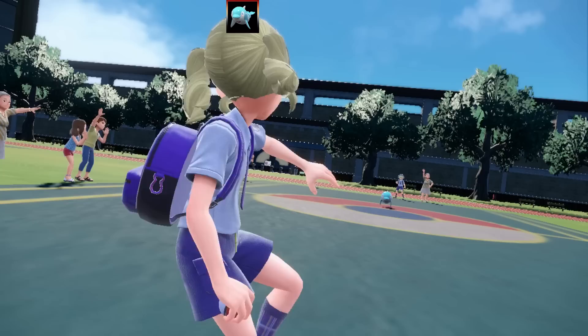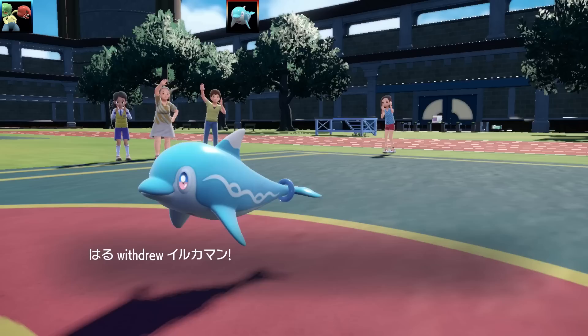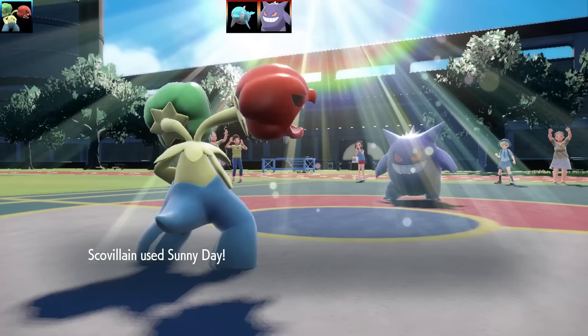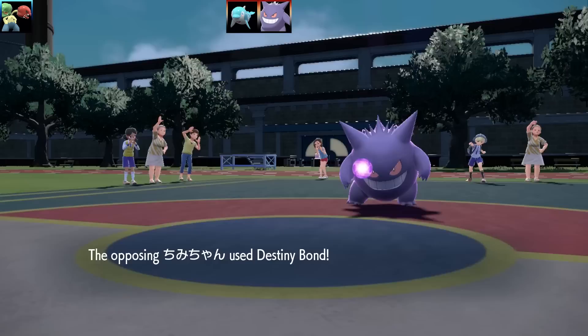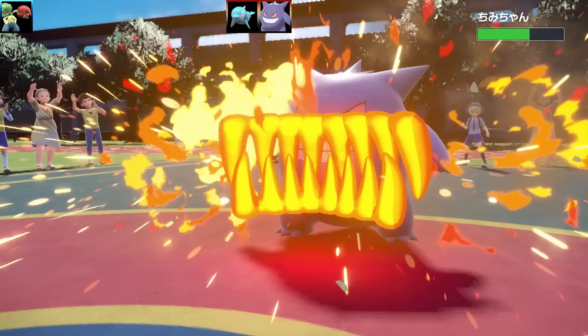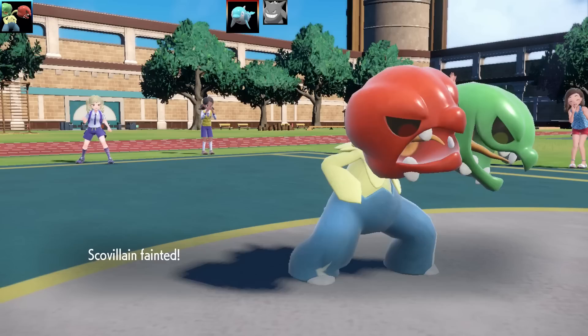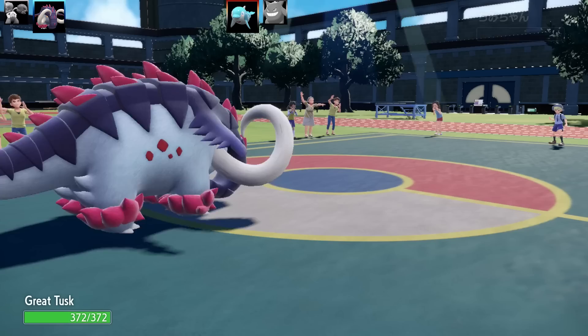Now we have another battle. Not really sure of my opponent's name, and we've got another Palafin lead — a very common lead. This battle I'm going to feature the very last, the 7th new typing of Generation 9. So we've got my Scovelin lead, and Palafin swaps out into Gengar. Gengar is going for Destiny Bond — it outspeeds me in Chlorophyll. This is Choice Scarf Destiny Bond Gengar — and Scovelin has to go down. That's the end of Scovelin.